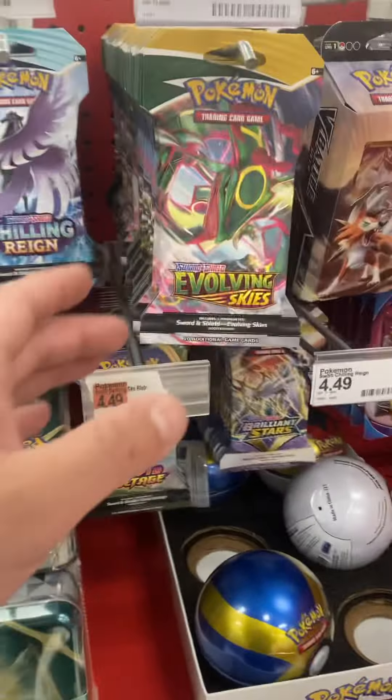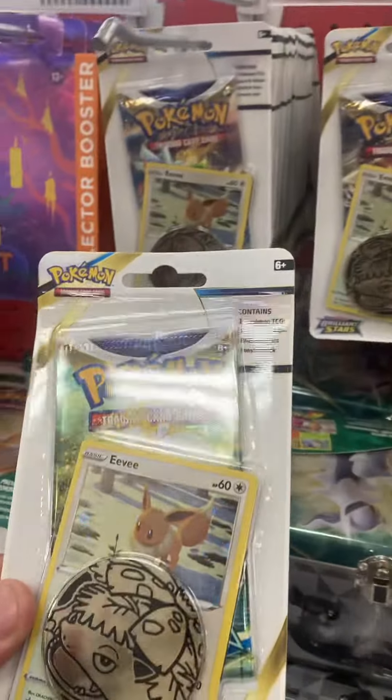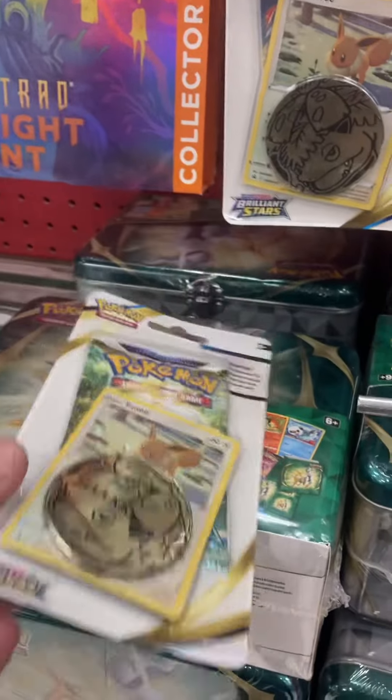Evolving Skies. Yes, Evolving Skies! The blister packs that I couldn't find — found them now with the Eevee. Gonna go through all these and see if I can find a PSA 10.